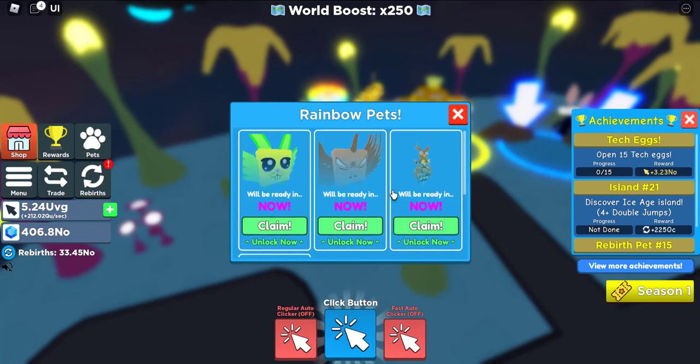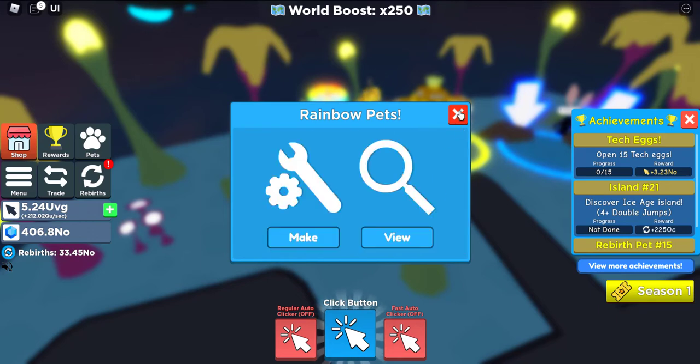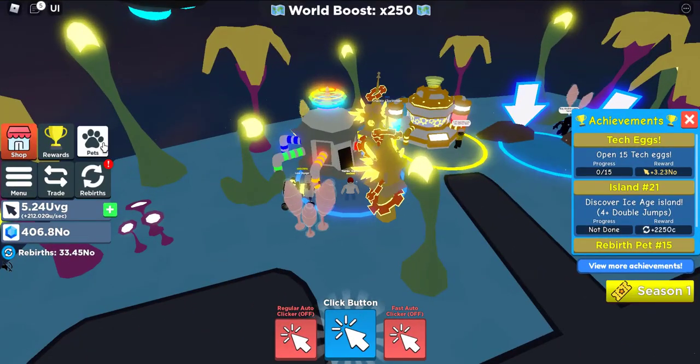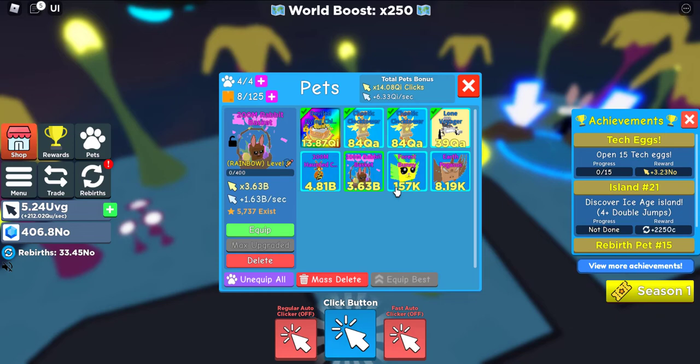Did you see that? I added different paths — claim, claim, claim again and again. This will increase your pet power. But I added very low power pads. I got four — yeah. Please follow my channel and subscribe. See you then, bye bye.